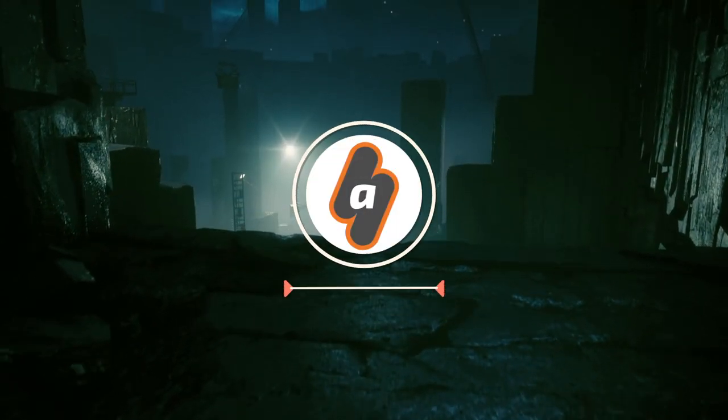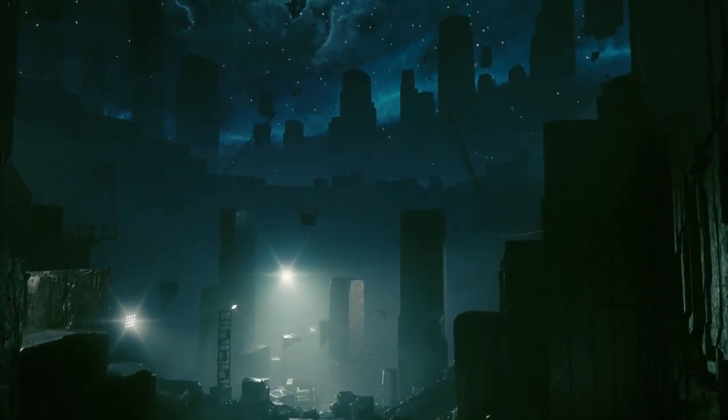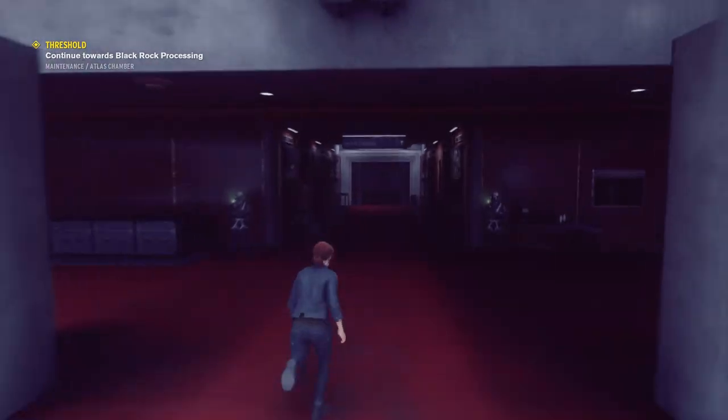Hey everybody, this is Angel from ABEX Gaming with a brand new video for Control. Today I am going to show you how to reach the Black Rock Processing to progress in the story, and first you need to head to Central Maintenance using the Sector Elevator near Central Executive.